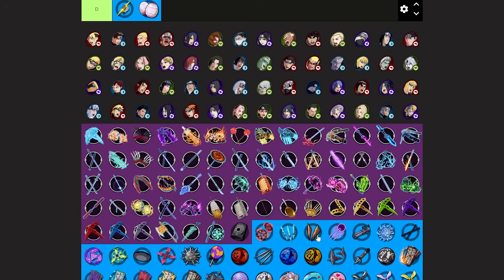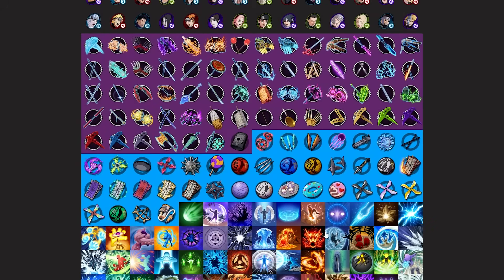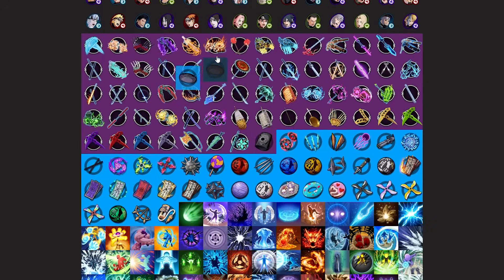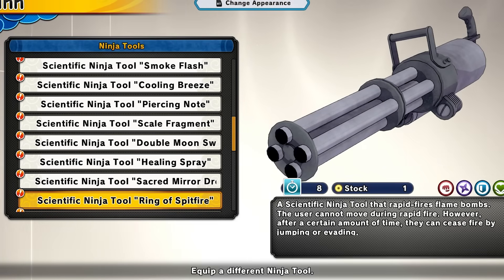Next up we have the sacred mirror drone. This is easily S tier. Drones should have never been added to this game — you get them fairly fast and you just get stunned over and over by them. They're S tier, probably like mid S tier. You could use them for competitive play if you want. You're really going to get easy kills with this tool — it's literally a no-brain tool.